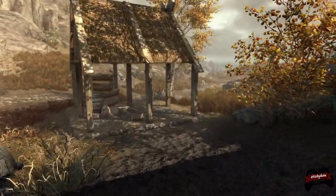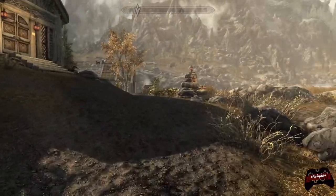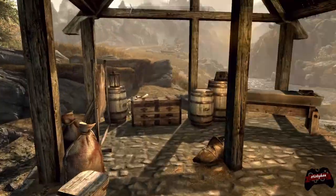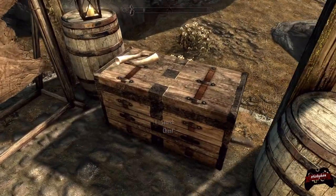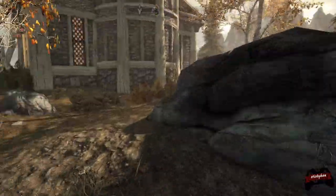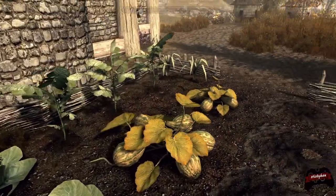Now if we can take a look at the items outside before our little dragon friend comes — you have a sort of stall barn area here. Nothing too crazy. And then we have our smelter and essentially our work area. There is a workbench, a good storage chest, tanning rack, grindstone, and so on for crafting. It does include a nice little garden with some plants already planted.